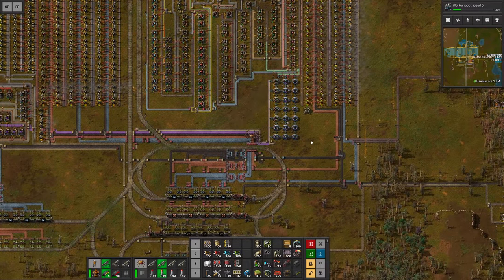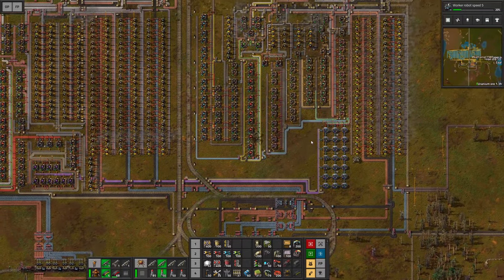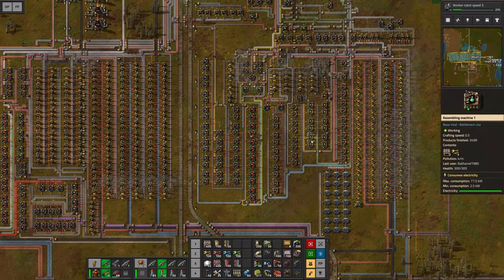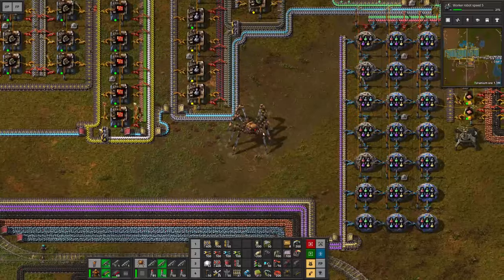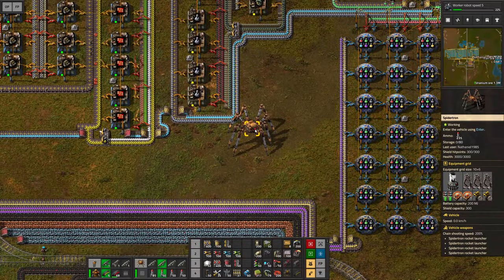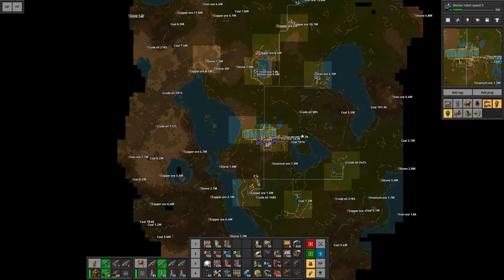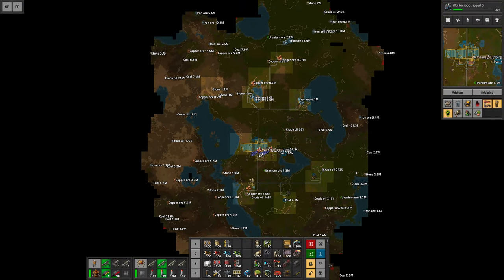Hello everyone, my name is Nathan and today it's time for another episode of Factorio in our Step-by-step to Megabase series. In the previous episode, we finally built the Spidertron and the Power Armor Mark II, which gave us a huge advantage over the biters, and I eliminated most of them in our perimeter.